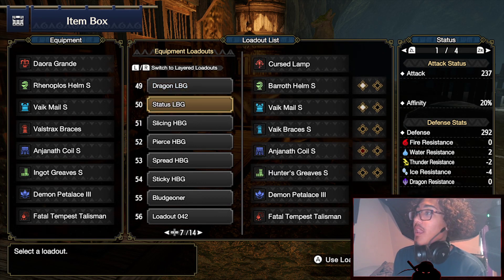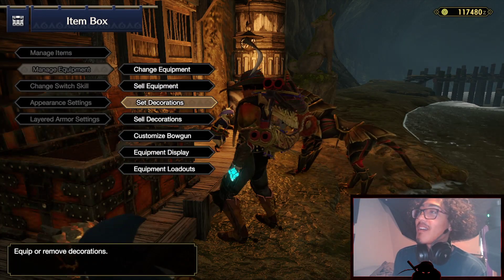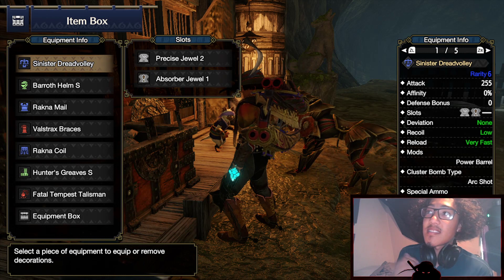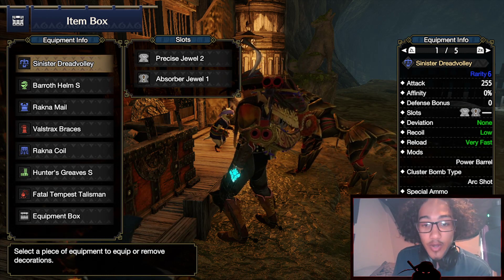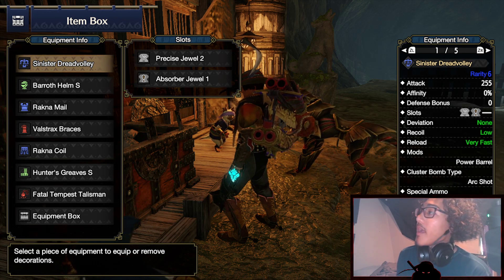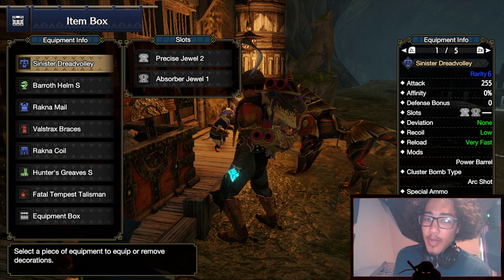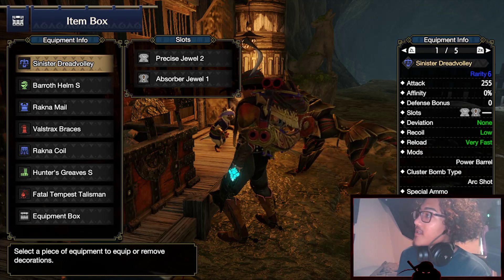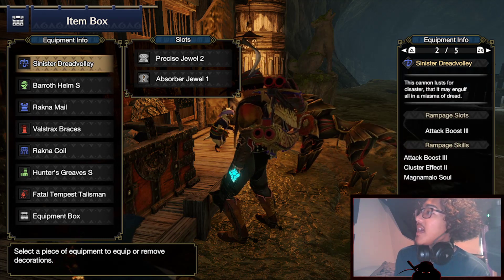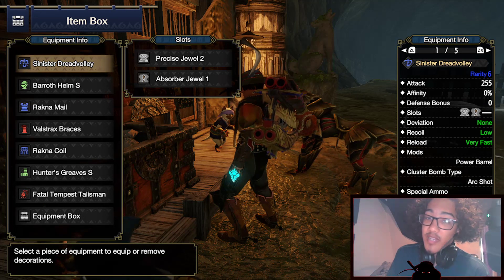Moving on to our second-to-last HBG build: the Spread HBG build. We are using the Sinister Dread Volley, which in my opinion is the second best heavy bowgun design in the entire series, with number one being Kushala Deora's. We get 255 raw. Power Barrel is put on all of the builds — I forgot to mention that. This comes with Wyvern Snipe. Our build gets us to very fast reload, low recoil, and no deviation. You have 0% affinity, and for the rampage slot we go Attack Boost 3. We get a 2-slot and a 1-slot.